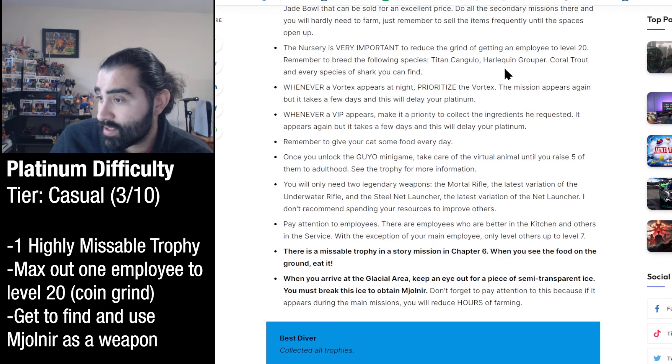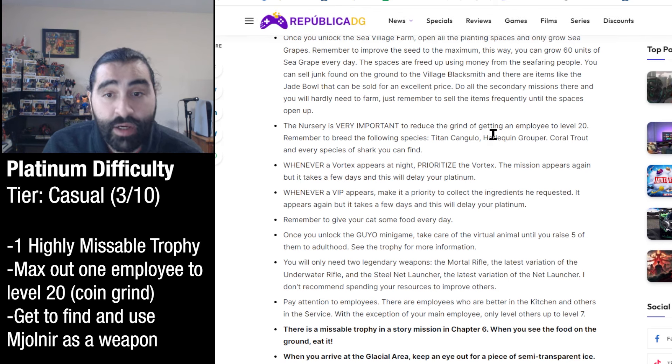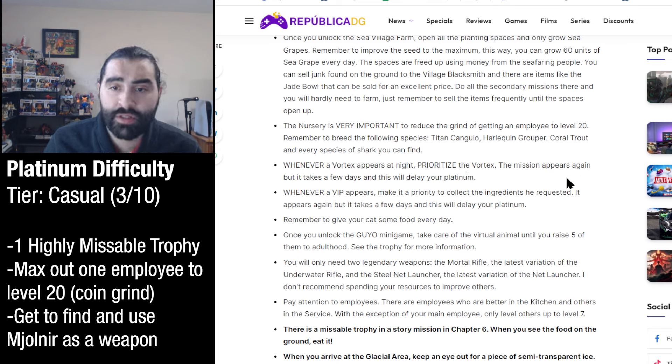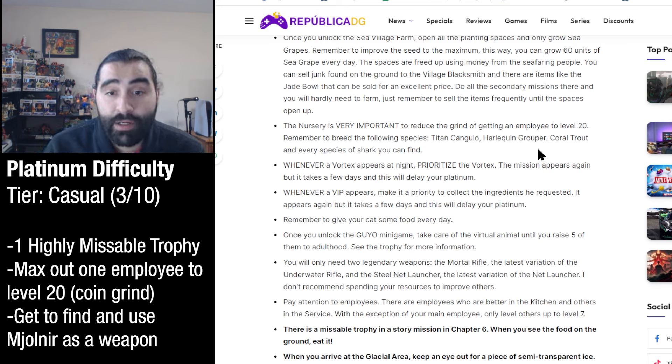It says the nursery is very important to reduce the grind of getting an employee to level 20. Remember to breed the following species: Titan Kangulo, Harlequin Grouper, Coral Trout, and every species of shark you can find. Also, whenever a vortex appears at night, prioritize the vortex - the mission appears again but it takes a few days, and this will delay your platinum.